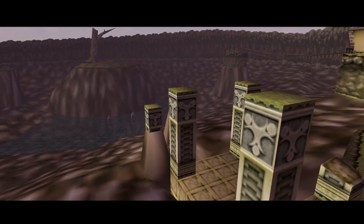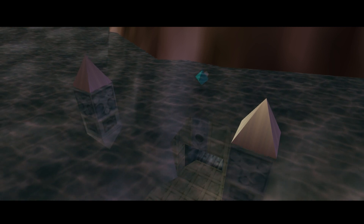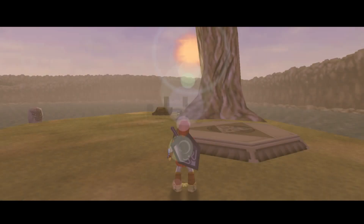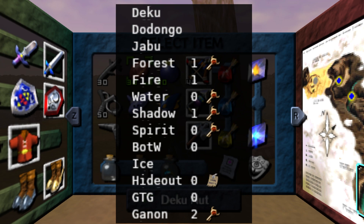Hello and welcome back to Ocarina of Time Randomizer. I've decided to split the episode up, so we have just beat the Water Temple and let's see what we do. We have all the boss keys except the Fire Temple boss key, so that means the boss key we need seeds to get is the Fire Temple boss key.